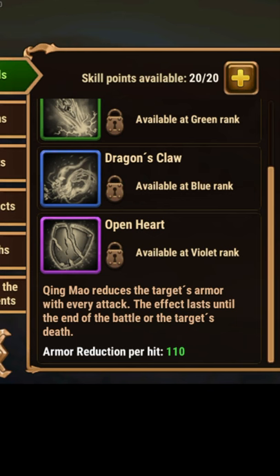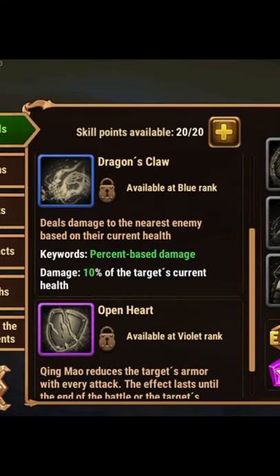Additionally, Qingmao is uniquely suited to counter Ziri due to her armor reduction ability and her health percentage-based blue ability that does pure damage.